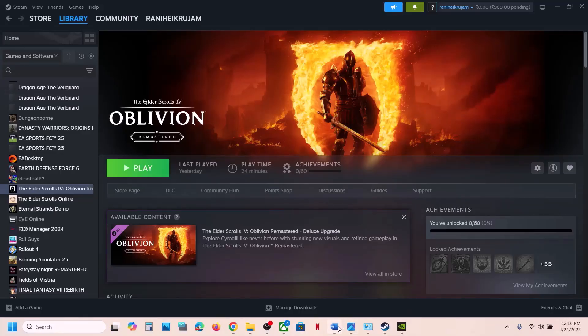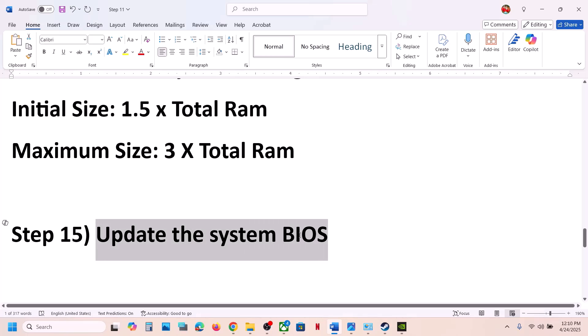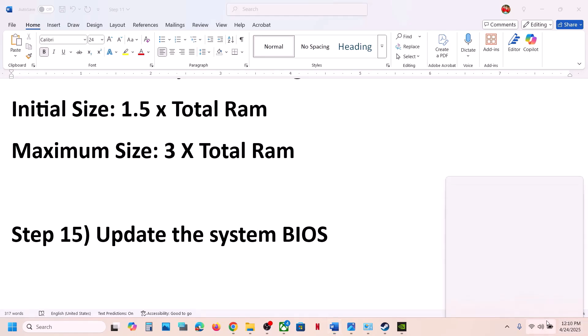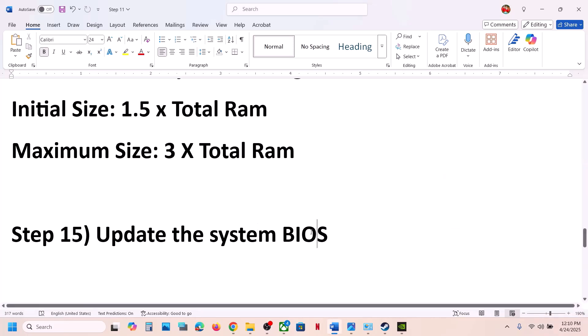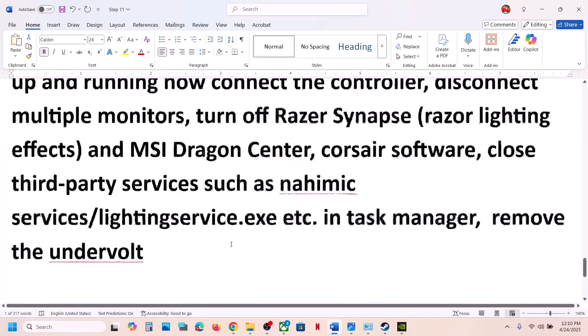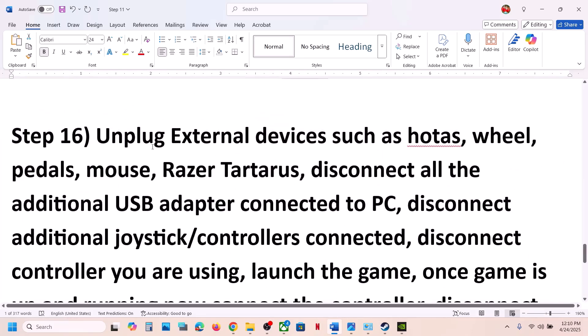The next step is to update the BIOS. Go to your system manufacturer's website, select your model number, and update the BIOS. For laptops, make sure the battery is above 10% and the AC adapter is connected. During the BIOS update, the system will restart — do not unplug the power cable. After the update, log into the computer and launch the game.